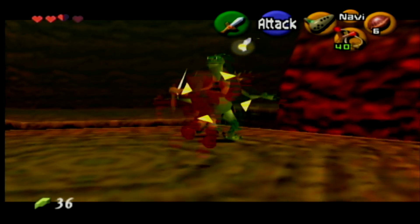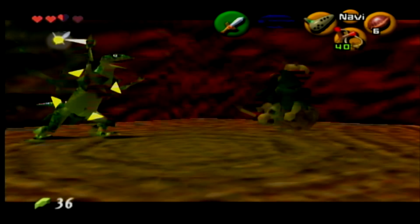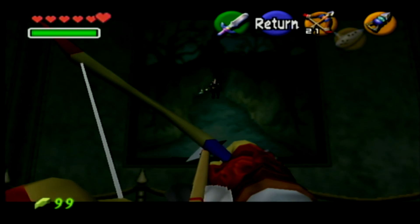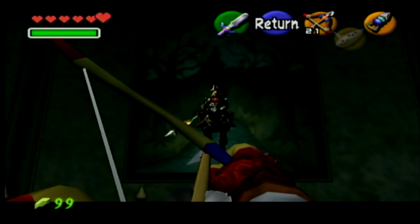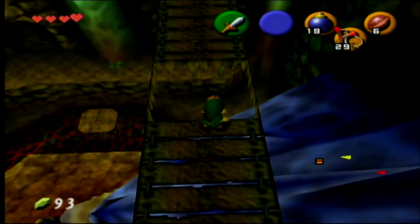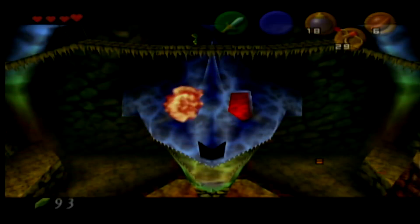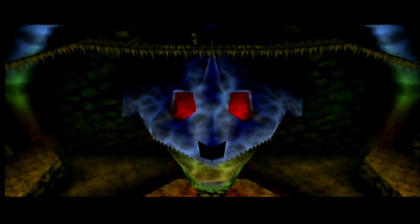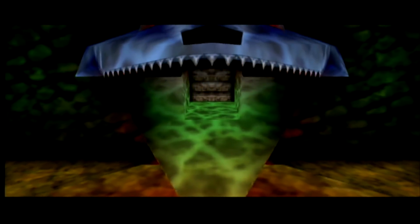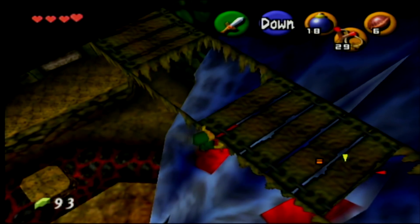Everything in that dungeon existed for a reason, and I was able to learn through trial and error — just figuring things out. Once you get through this tutorial, you leave your little forest and go to Hyrule Field, this seemingly endless open world. Even by today's standards it's a pretty big world, but I would say it's a big world disguised by a linear story. There are side quests to get you more hearts and certain items that will help you out, but it's far too linear — I don't even know if there's enough content to consider Ocarina of Time an open world game.